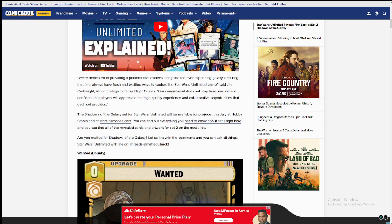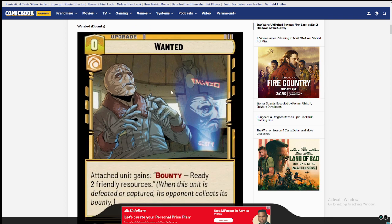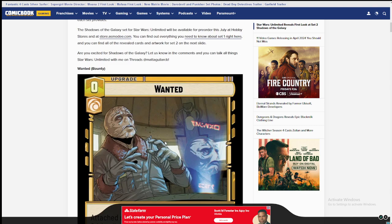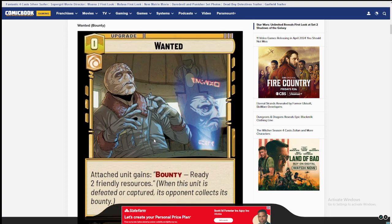There's gonna be a lot of focus on upgrading, and there's a new term called 'apprehension,' which is to put something underneath your unit until it dies — it has control over it. It's very interesting that we're looking at this very early; July 12th is the release of the set and we're already getting reveals in April. The first card at zero cost is gonna be very scary. It reads: 'Attached unit gains bounty. Ready two friendly resources when this unit is defeated or captured — its opponent collects its bounty.' So bounty is a new keyword: when you kill the enemy you get its bounty, meaning you get two cards ready back — absolutely insane.